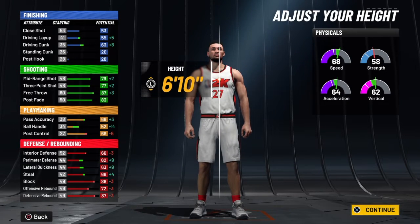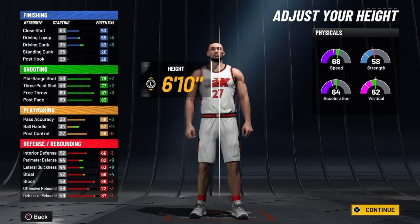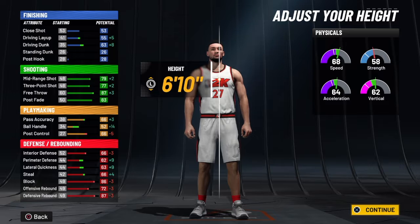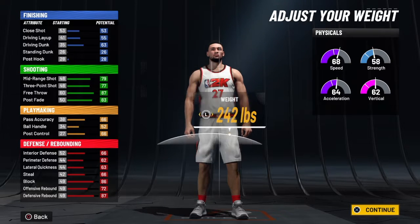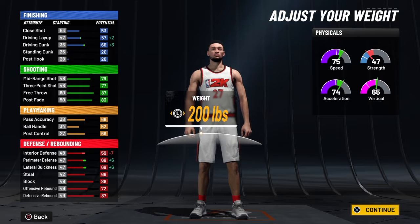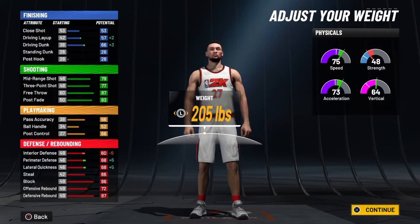For the body shape, you can choose whatever you want — that's up to you guys. For the height, we are going to go with 6'10. A lot of people may want to go 6'9, but give yourself a challenge — go 6'10. It's harder to shoot with a 6'10 center build because you can't get every base that you want when it comes down to shooting; you have a limited amount of bases on the big man jump shot. For the weight, we're going to go 205 pounds because we want that speed. We have a 75 speed on this build, 73 acceleration, 64 vertical, and 48 strength.